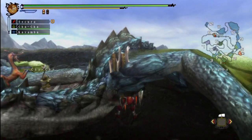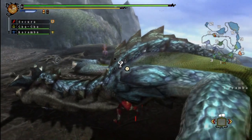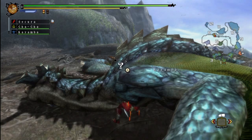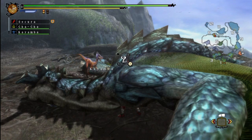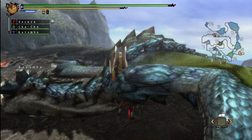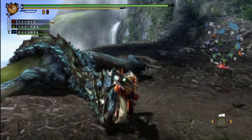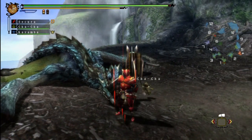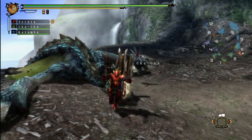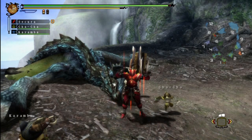Let's see what stuff we can get from him - hopefully better than the tail carve because that was the absolute worst. If you carve a scale from the tail you're just out of luck, not even a ruby or a plate. I get a scale, a wing, and I think a carapace or shell. We killed the Azure Rathalos in pretty good time - like 13 minutes, not bad.